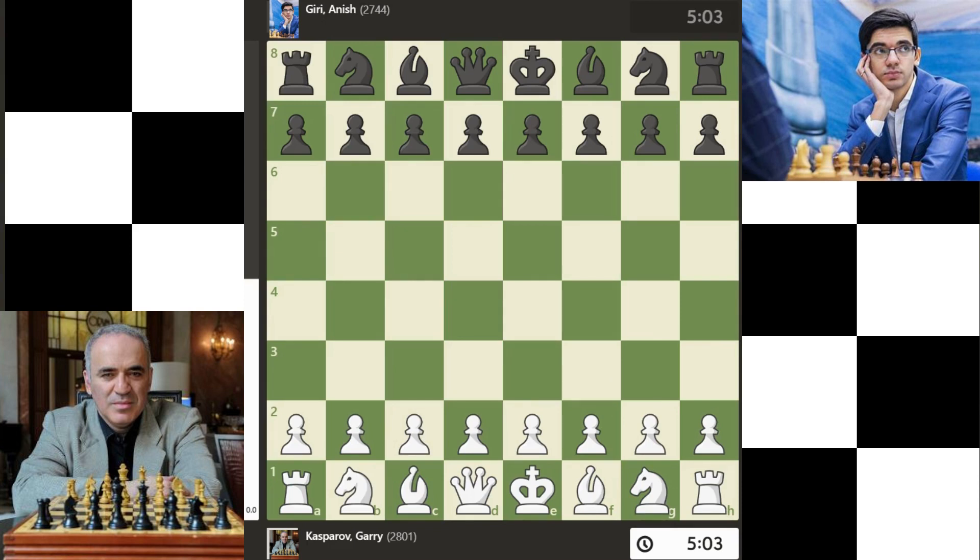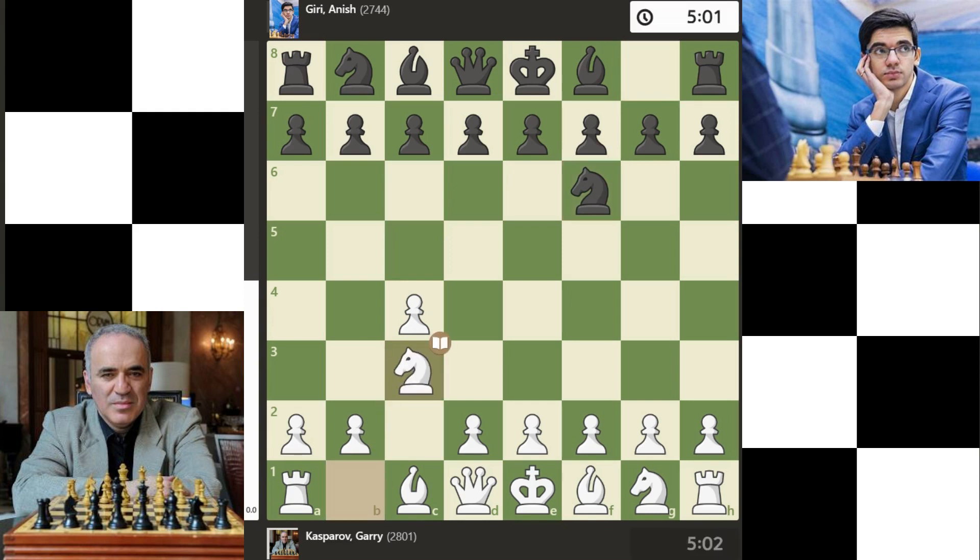It is a match between Garry Kasparov and Anish Giri. Garry Kasparov is playing White. C4 is the first move. Knight F6 is a strong response, developing the knight towards the center. Knight C3 is a developing move, and Knight C5 follows.